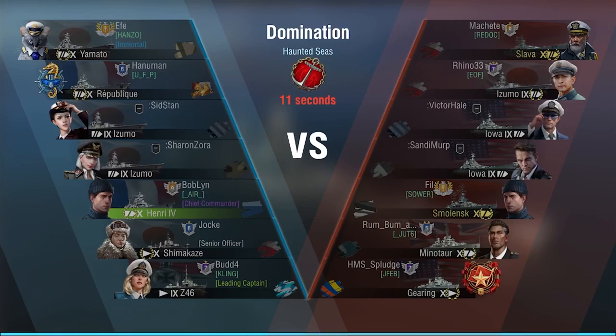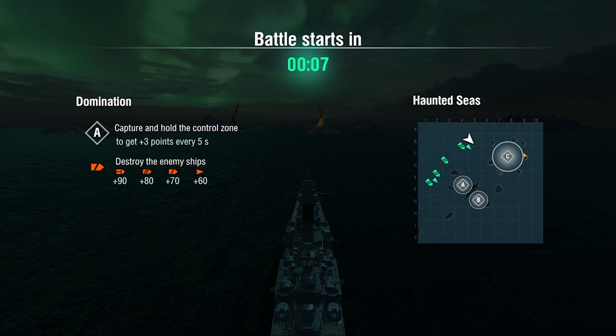Hey, what is up ladies and gentlemen, my name is Bob aka Pam Loon, and today I am back with another gameplay commentary. Today we're going to be talking about the Henri Cotter, or the Henri IV, and the way I like to play this ship. This is called the Lighthouse Build.